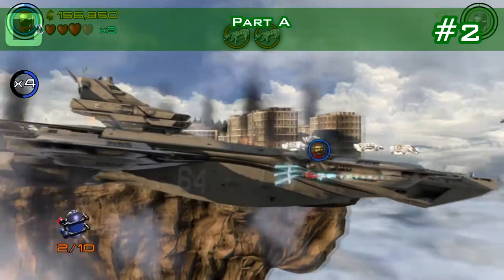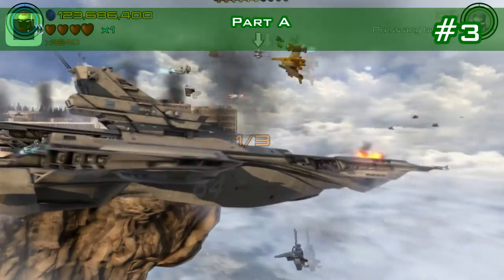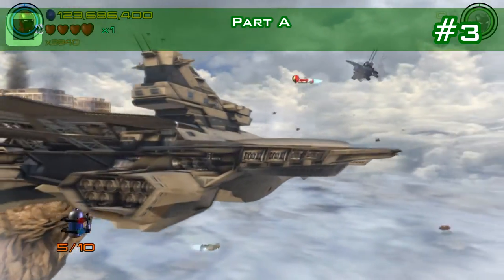There are balloons to destroy here and you have number two. Number three: there is a minikit with a stud ring around it. Here it is.